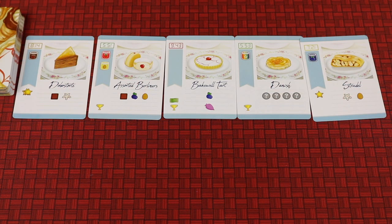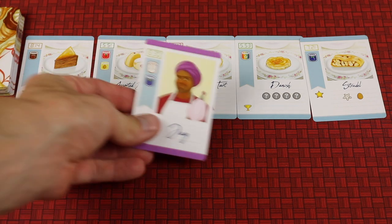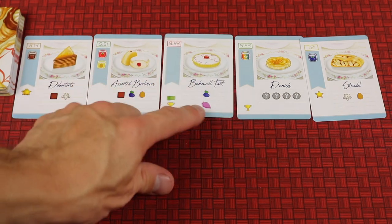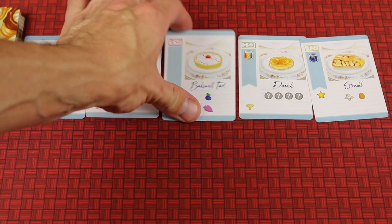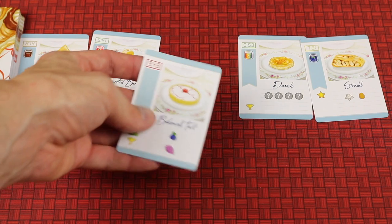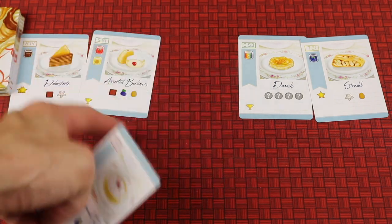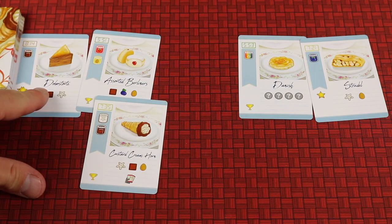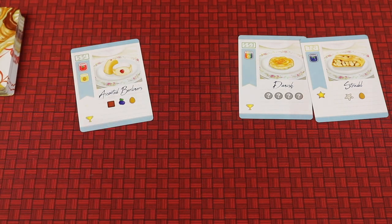In this new round, let's assume Jay is going first after everyone has done the time cards. He wants to get this one — all he needs is a blueberry — so he discards his blueberry card to his discard pile and takes it. This card has a bag-of-cream icon, which allows you to fill immediately, pulling the card into your hand. If this card happened to have some ingredients, you could use those to fill something else. So I'm going to play this card to fill this one — it goes to the discard pile, and this goes into Jay's hand.